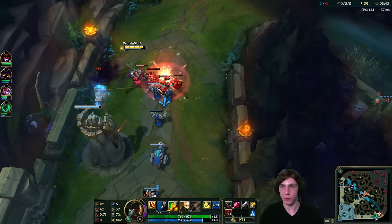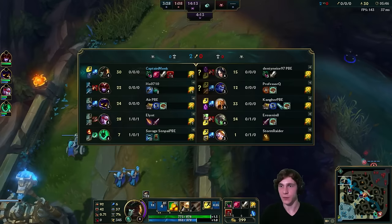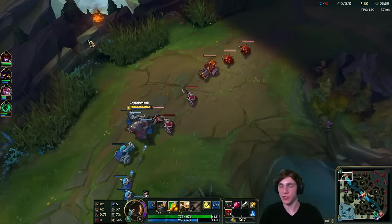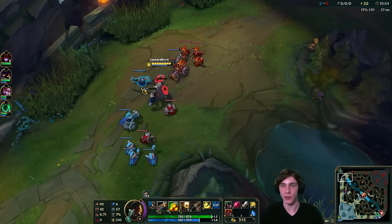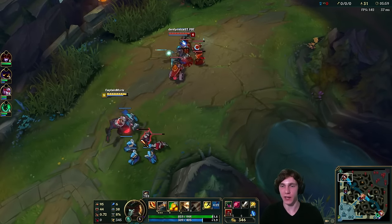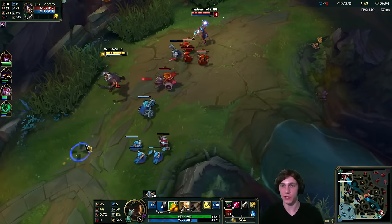Hoping to get as many minions as I can. We miss a lot but still have double the farm of Irelia — it's almost six minutes and we have 30 minions, could be better but could be much worse. At level five you want to max Q first on Gangplank as it provides your most consistent and strong damage source.